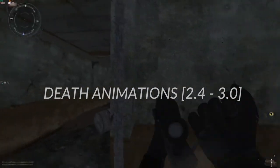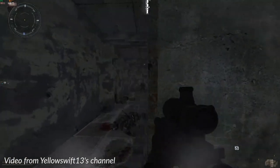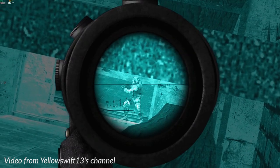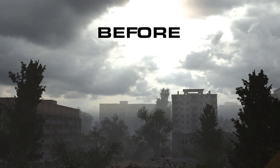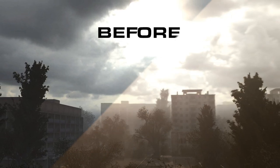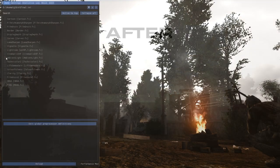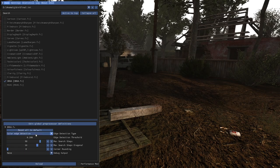Death Animations. Pretty self-explanatory — enemies will die in more dramatic ways. Although an extra bullet may interrupt an animation, it feels so rewarding when you actually see it. Immersive Reshade allows you to tweak visuals. Although Anomaly looks good by default, I use this reshade for minor improvements — ambient light for that extra fluff and SMAA to smooth out the edges.